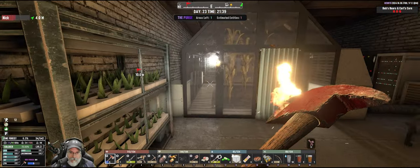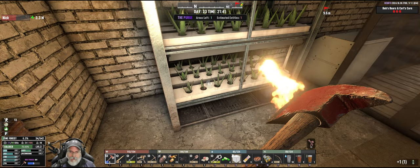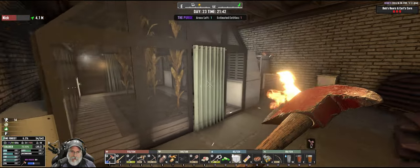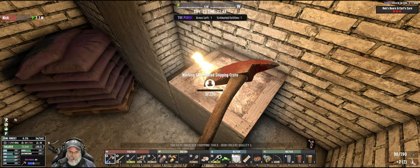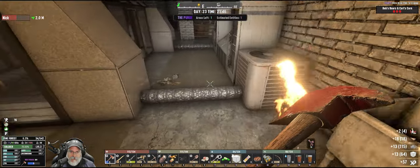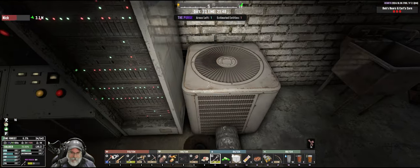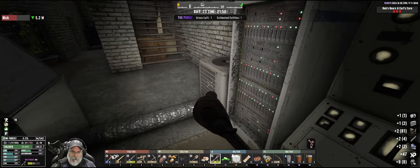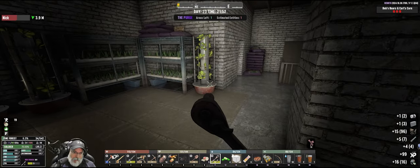We don't need another workstation - we've got plenty of those. Can I pick these up? I wish we could actually use these - that'd be fun. How much are they worth? 12 and 12, okay, that's not terrible. What's in the Working Stiff crate? Iron fire axe, quality 5 - okay, that's useful stuff. I'm gonna wrench these for hopefully radiators. Okay, there's one, and there's one - nice. I can hardly move here.